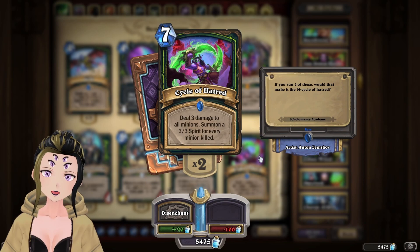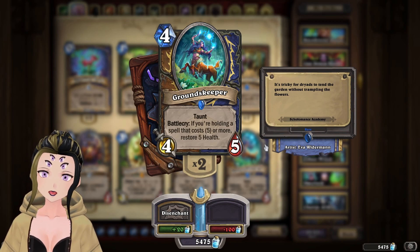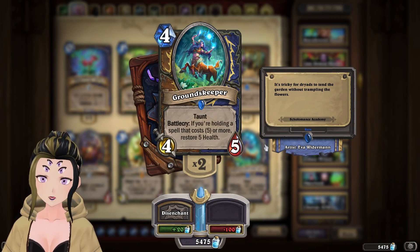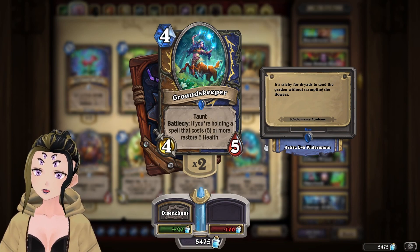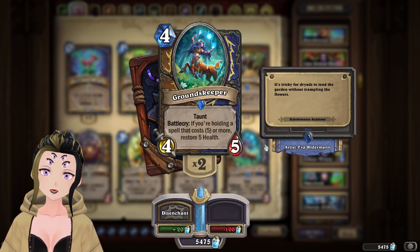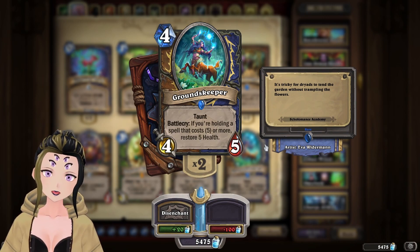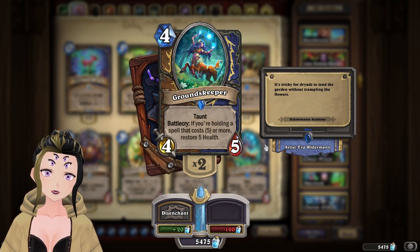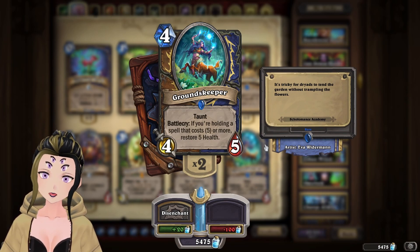Groundskeeper is a Druid card that I had hoped would make Resto Druid an actual thing in Hearthstone, but we didn't see it. It's a one-off card that heals for Druid, and it's really weird that until Boomkin I don't think we've actually seen any other meaningful healing support for Druid, even though it has an iconic healing spec in World of Warcraft. Healing Druid has never really been a thing in Hearthstone's history. This card was always a little too slow, even though its condition wasn't that hard to fulfill.